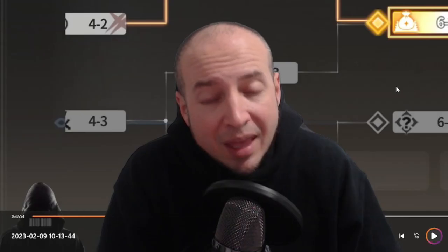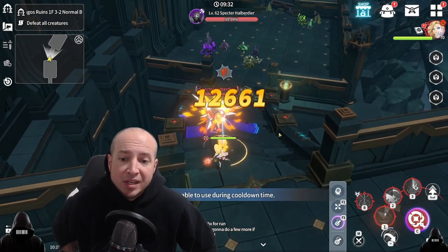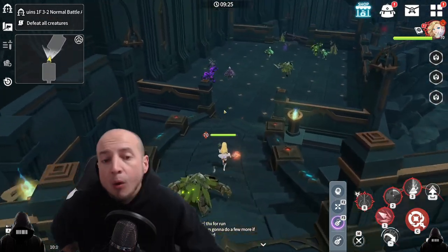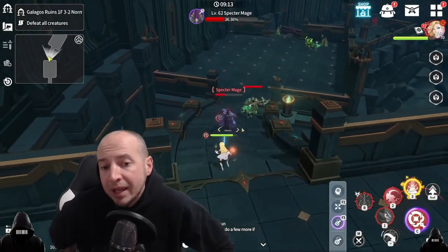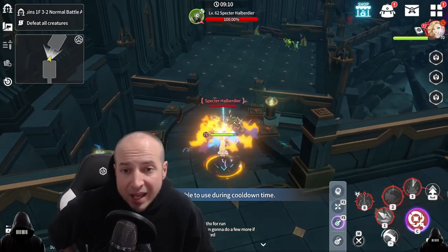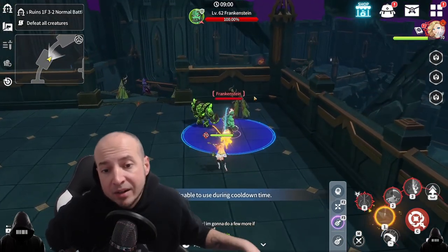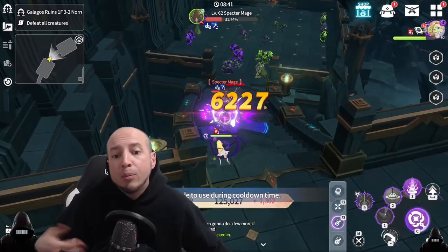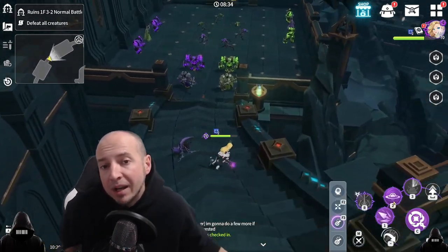Question mark stages can be any random encounter — you won't know until you go in. Going through the whole first floor, you can do every single stage just with your summoner alone. I did not take any monsters for the whole first floor until the very last stage. A couple tips while playing: you can actually run and reset monsters if you are in trouble. If you're low health, you can run out and they will reset and go back to their spot. If you kill one and run away, sometimes it comes back, sometimes it doesn't — I think it depends on the group. But you can pull these individually as well.